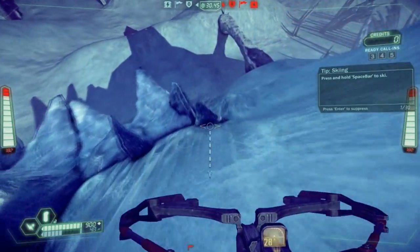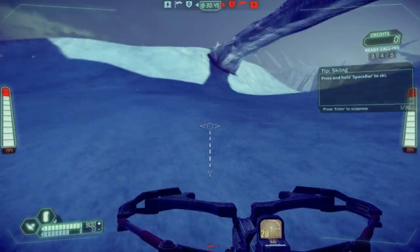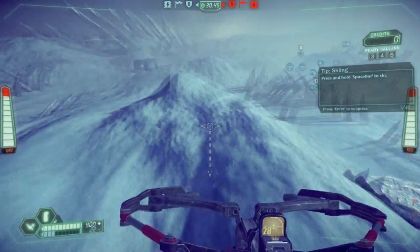If you think you're going to miss the slope, then use little bursts of your jet. But remember, for every second that they're on, you lose speed that you'd normally be gaining from falling.